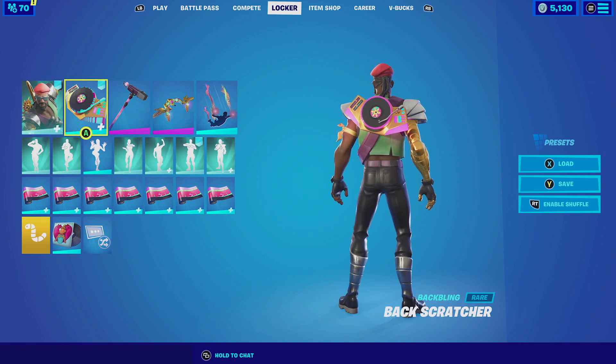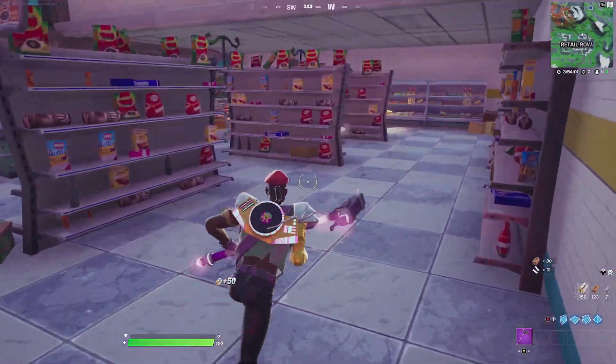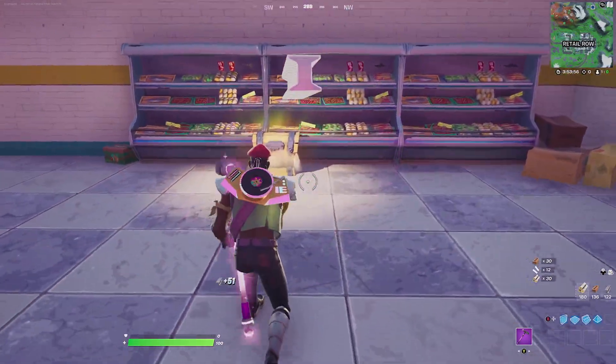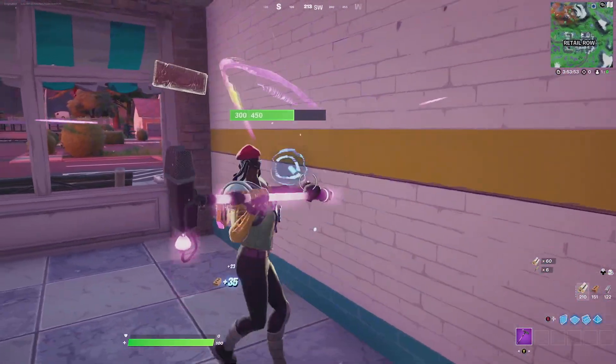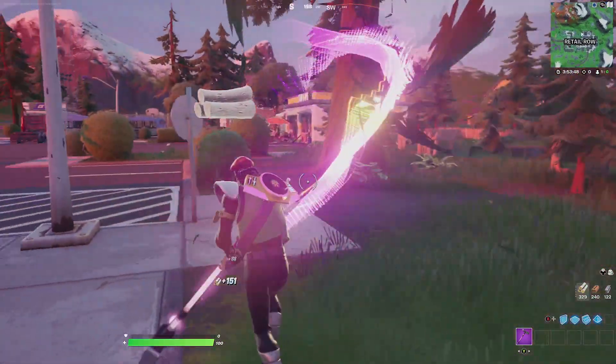Let's get these combos started. For our first combination with Major Lazer, we are going to be pairing him up with the Back Scratcher. The Back Scratcher itself is just a DJ boot which actually looks very cool, and even though it does have pink, the golden curves kit matches really good with the golden arm. Then for the harvesting tool, we're going to be going with the Boxy — it's just a microphone that you have as a harvesting tool, and it fits very well because of the backbling having a lot of pink.